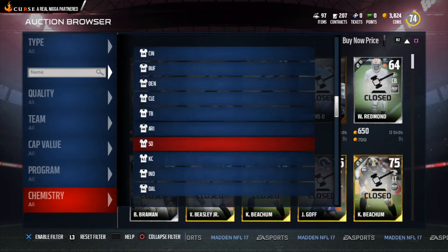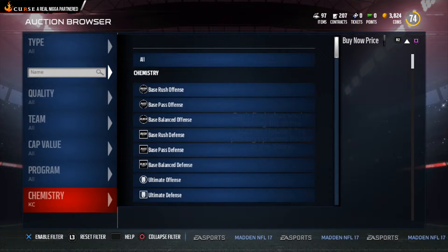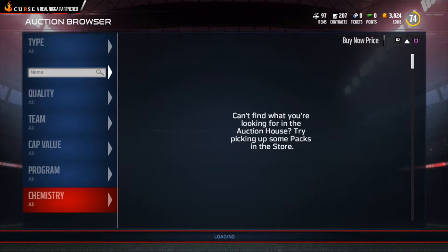You can look for jerseys too — like if you want to build a KC chemistry possession team, you can do that as well. There may not be cards available at every moment, but you can definitely build a defense around that chemistry.